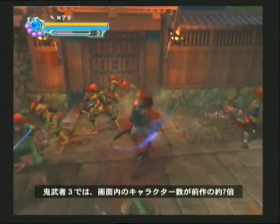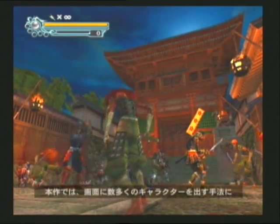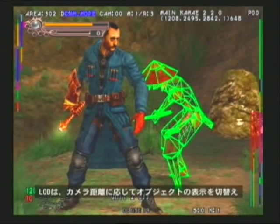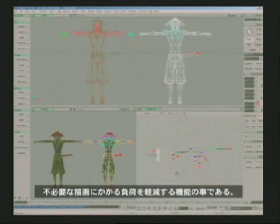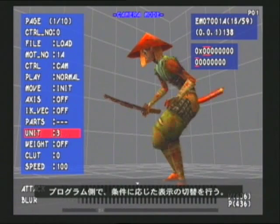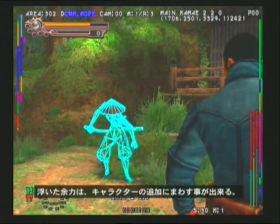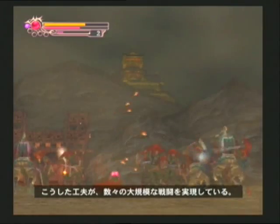Onimusha 3: Demon Siege is capable of having approximately seven times as many characters on screen as before. In fact, there are times in the game when there are as many as 50 characters being displayed. This game uses a system called Level of Detail, or LOD, to make it all possible. LOD toggles the character display model depending on the distance from the camera, lightening the burden on processing by eliminating unnecessary drawing operations. Each character has two separate 3D models — high and low — and the game's program determines which model to display. Moving further away from the camera switches the model to a rougher version, and the processor load saved can be used to add more characters on screen. This technique is what makes these many large-scale battles possible.